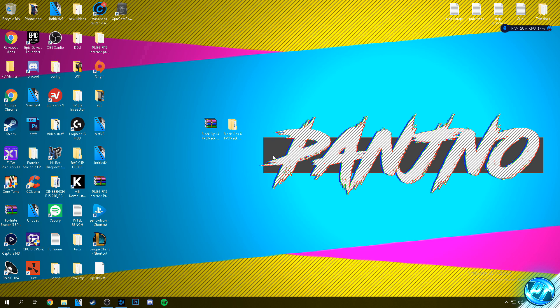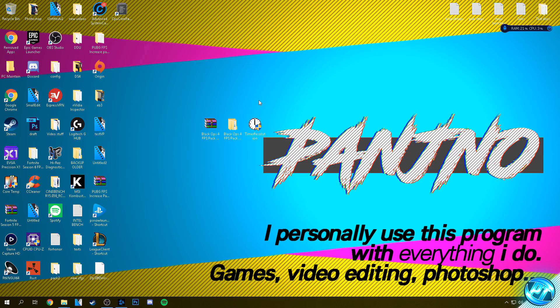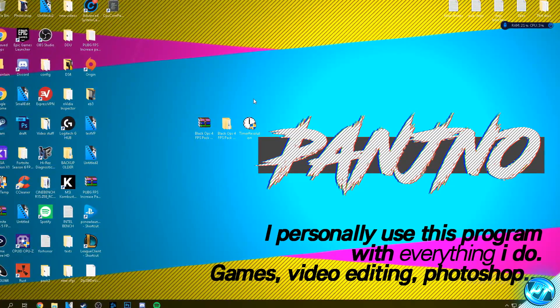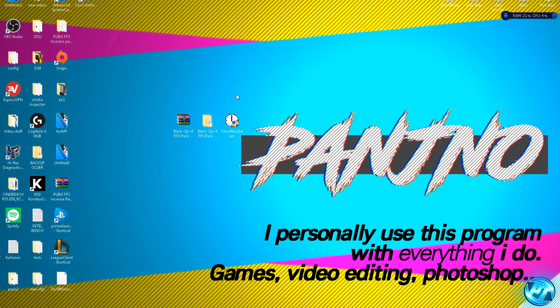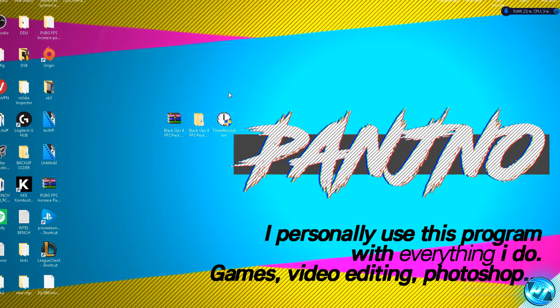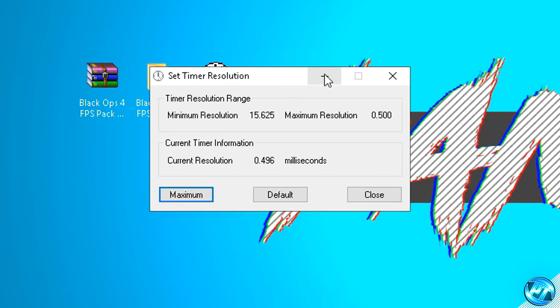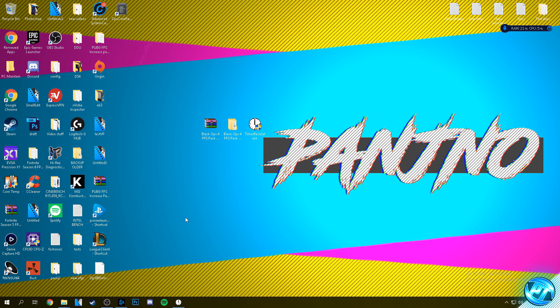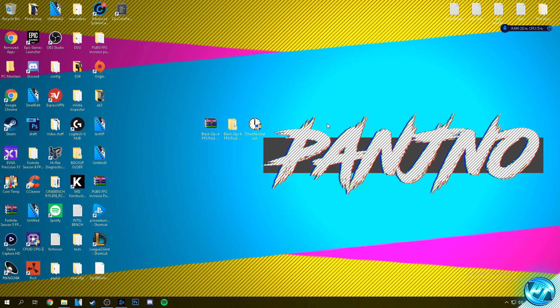For the last and final step, navigate into the FPS increase pack one last time by double clicking, this time going into the optimizations folder. Find the time resolution application and drag it onto your desktop. This program is a utility which will lower your input lag inside of Windows and between your hardware, operating system and the game application itself. It will give you drastically lower input lag, making your game feel a lot more responsive, and in many cases can even boost FPS and overall system responsiveness to make everything feel smoother, snappier and faster. Before you go ahead and decide to play a game, boot into the program by double clicking, select maximum to set the lowest input latency possible, then minimize the program but ensure it is still running. At that point go over to your game, boot in and play for however long you wish. Once you're done and have closed the game, bring the program back up, select default and exit out of the program until the next time you wish to use it. And that is it — we have now completed the guide, all optimizations have been applied, and we're good to boot our game.